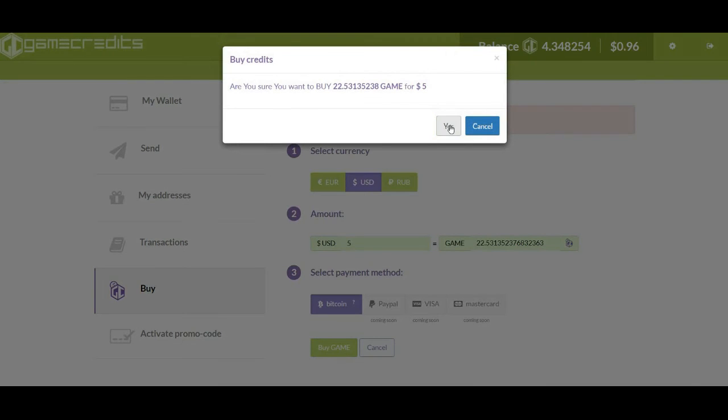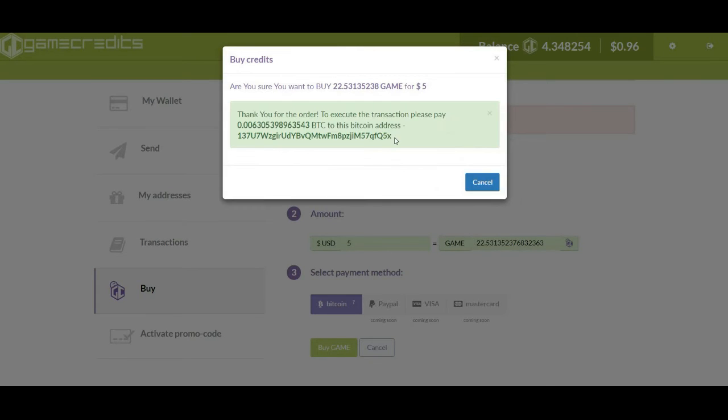Clicking buy game takes me to a confirmation page, which I'll click yes to. After clicking yes, I'll be taken to a Bitcoin address and a Bitcoin amount. All I have to do is send this amount of Bitcoin to this address, and I'll have my 22 GameCredits shortly.